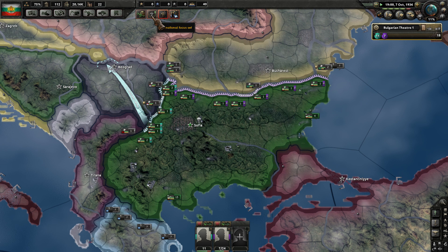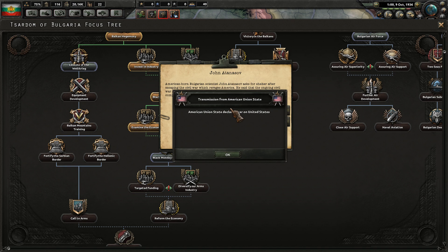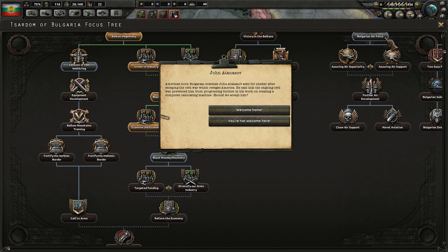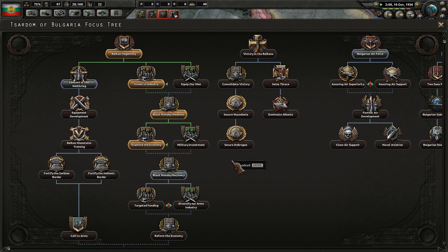Examine the economy is finished. The Combined Syndicates of America declared war on the American Union State, and the American Union State declared war on the United States. That's very cool. An American-born Bulgarian scientist, John Atanasov, asked for shelter after escaping the Civil War which ravages America — he said the ongoing Civil War prevented him from progressing further in his work on creating a computer-calculating machine. Yes, we're going to spend the political power and get that bonus to electronics research. The Pacific States of America declared war on the United States — that's cool.